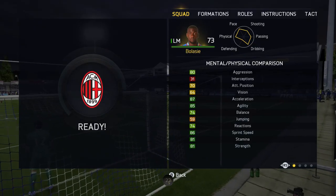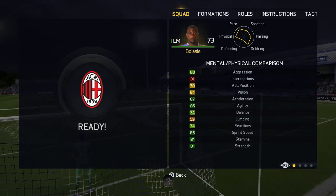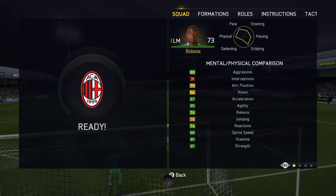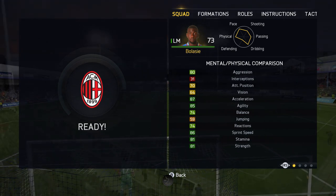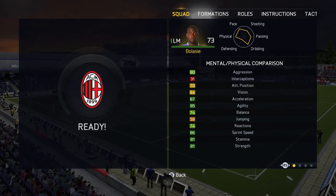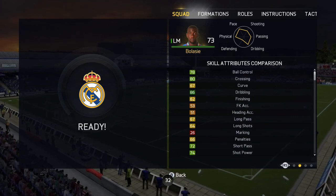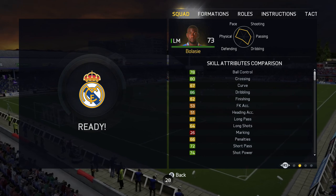Now as you can see lads: 80 aggression, 87 acceleration. Don't believe that — he feels like he's 95 pace speed. He feels absolutely amazing. 85 agility, 70 full balance, 86 sprint speed, 81 stamina, and 81 strength. Incredible. He's also got 86 dribbling, which is just unbelievable.